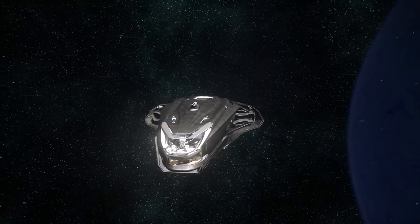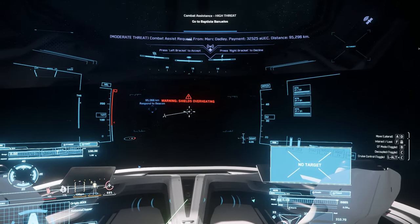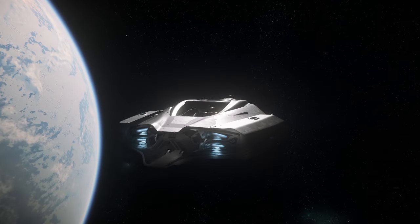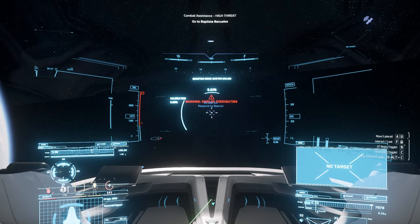A new day, another combat beacon run folks. Welcome to the channel, playing Star Citizen — in this case doing combat assist high threat beacons with the beautiful, glorious Origin 600i. This is a ship that already comes equipped with the guns you need for these kinds of things.